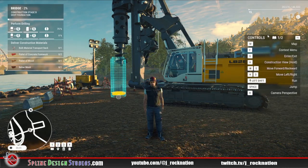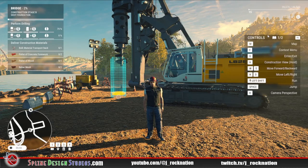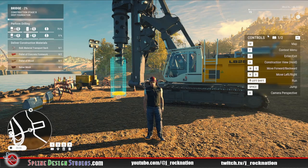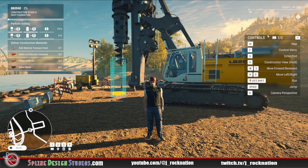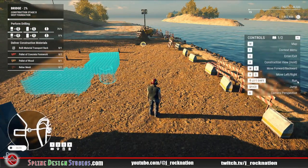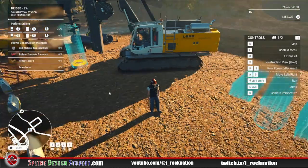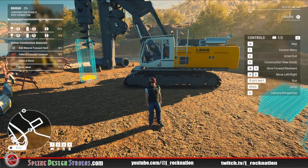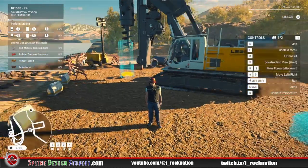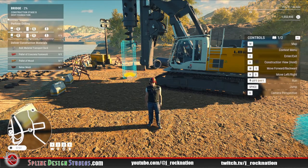Hello everybody. I know some of you might be struggling with the same problem in construction sim with this rotary drill for drilling the cans into the ground. There are usually two parts. I've already done one of these just to get a feel for it, so you can see in the top left corner of the screen I've got one hole already done.